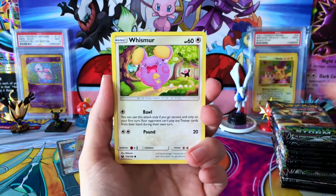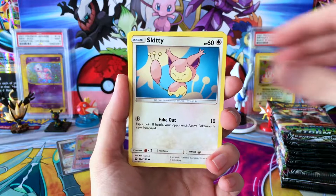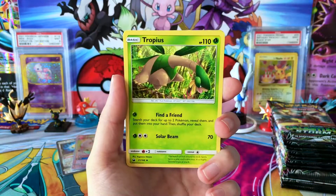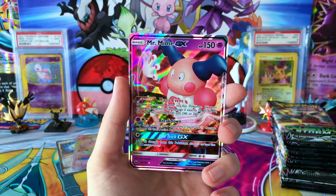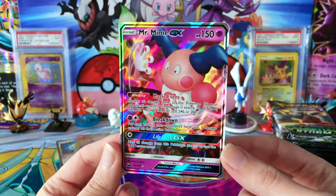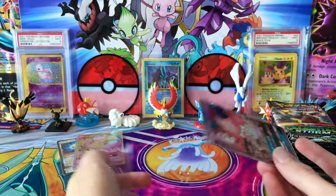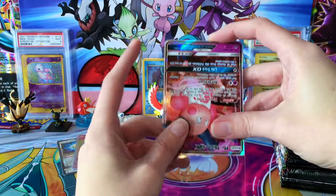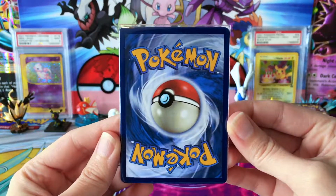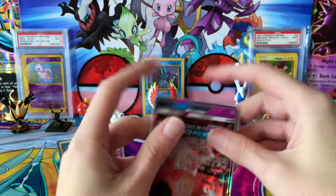One day we will get closer to having a full Sun and Moon set — I just have to figure out which one I want that to happen with. Got a Rainbow Energy, Trapinch, Reverse Cacturn. Ooh, we've got a Mr. Mime GX! That's another one of those interesting Pokemon I was telling you about in this set — so nice to see them switch it up. Mr. Mime getting a GX is pretty cool. Get this beauty sleeved up. So far a good looking box, and we're not even halfway done this first part.